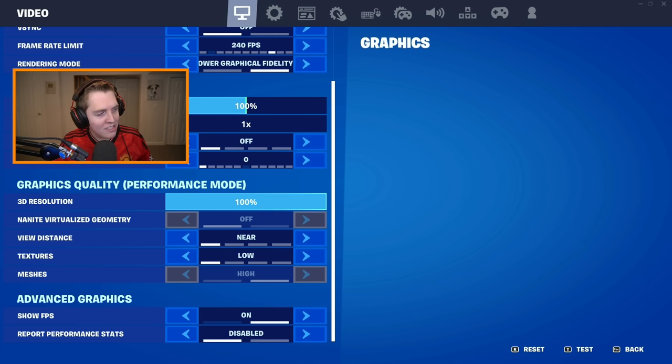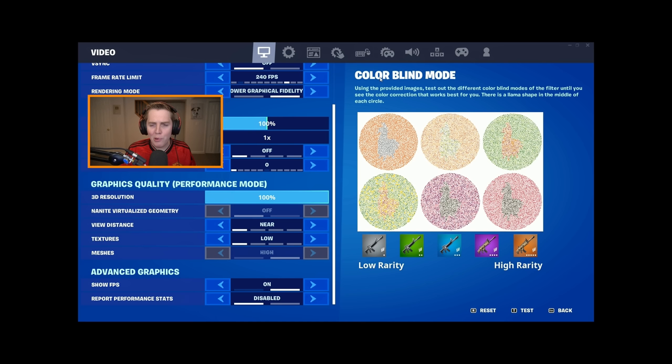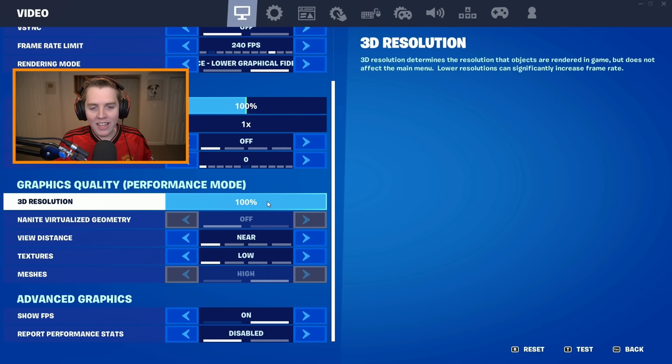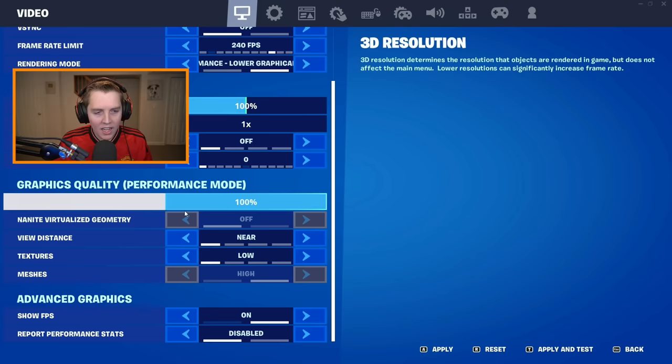For the performance mode settings: 3D resolution you want on 100%. View distance, have on near. Textures, have on low. Meshes, on low. Nanite virtualized geometry you can't even change, so ignore it.